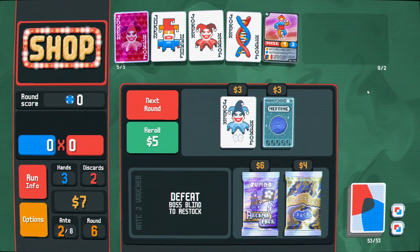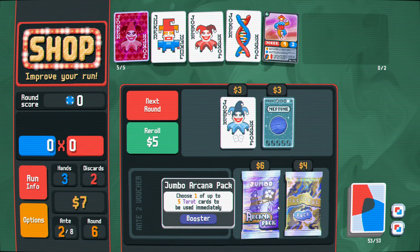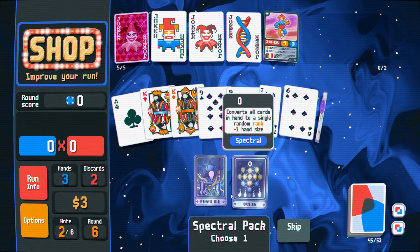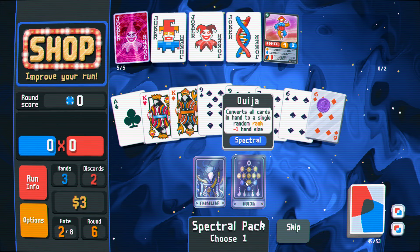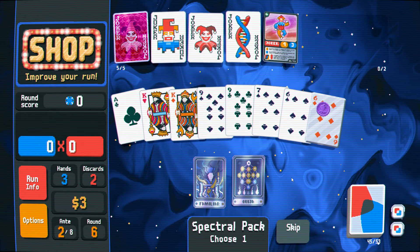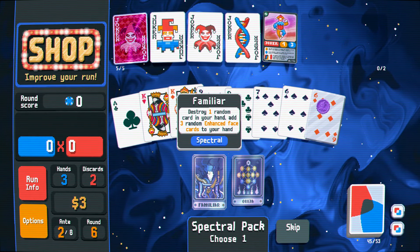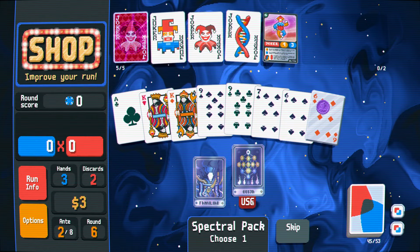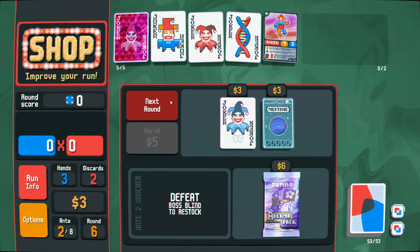If your whole deck is steel cards with seals on them, it definitely gives you some interesting options. I know we're trying to rebuild our cash, but it's just so hard for me to ever pass up a spectral pack. Converts all cards in hand to a single random rank is such a powerful thing. I would be a little bit worried that this would destroy the six. Okay, we're going to do this. Maybe it's queens now — maybe we care about queens.